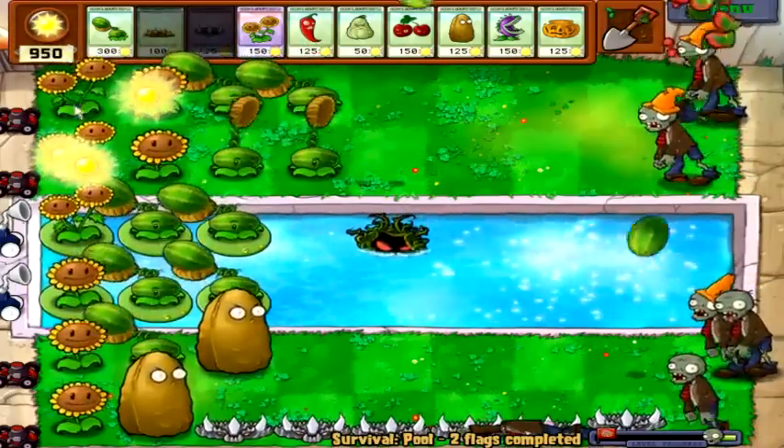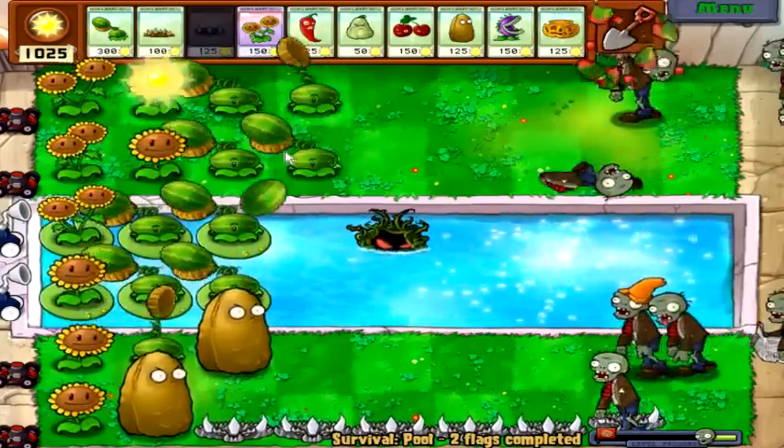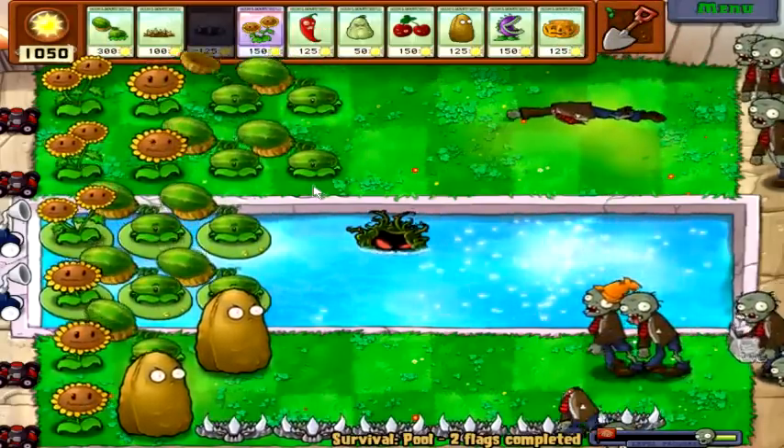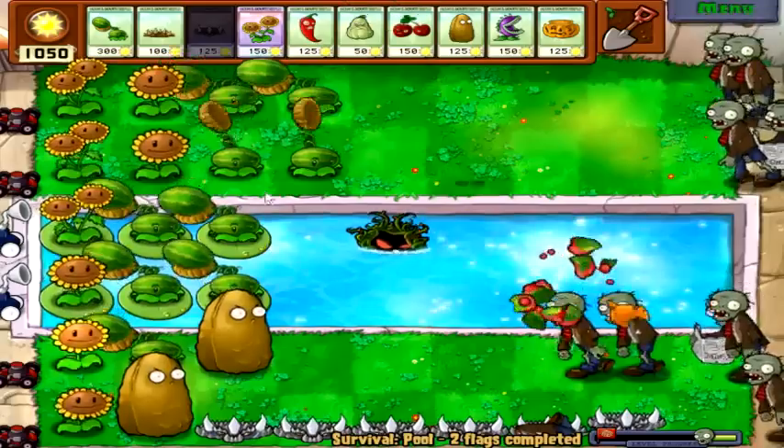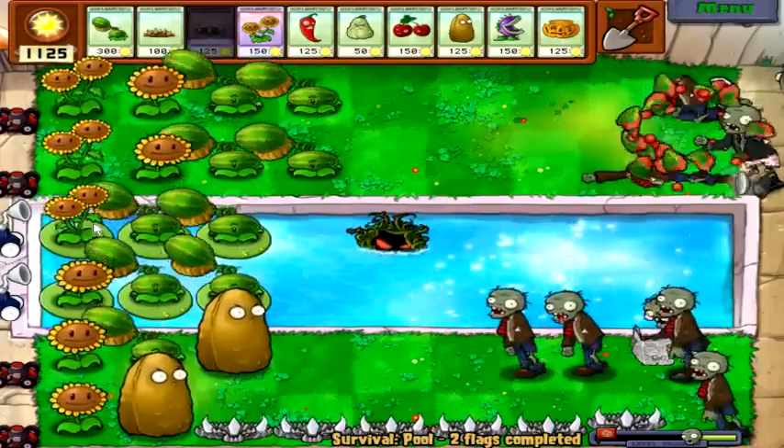Those things do so much damage, it's ridiculous. So we will do the easy mode and the hard mode of these two levels both in our time. I don't have kelp either, what the hell was I thinking? Well, as long as we got firepower — put it out there, what else are you gonna do with all this sun, right?